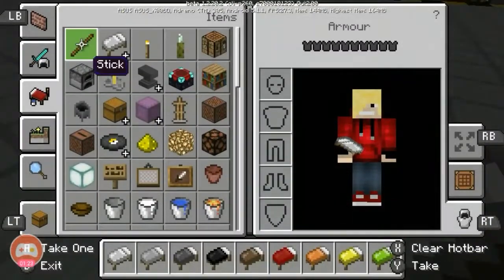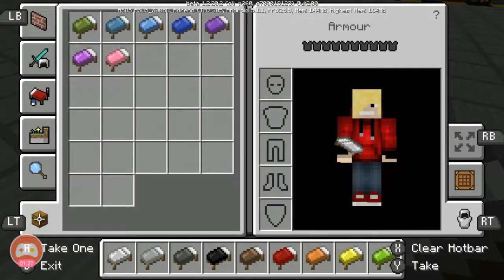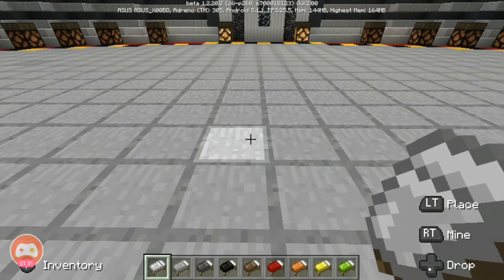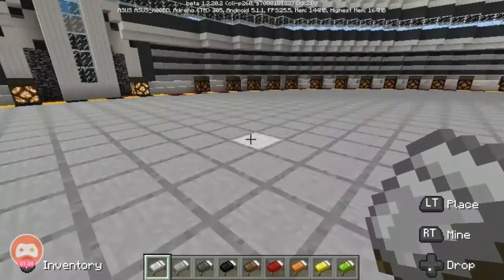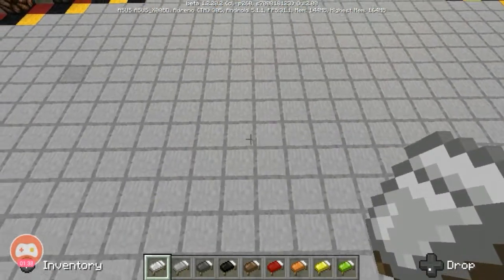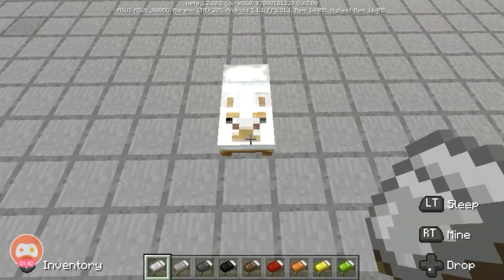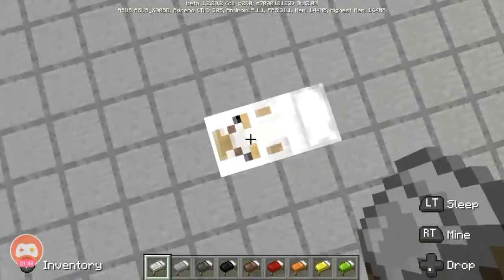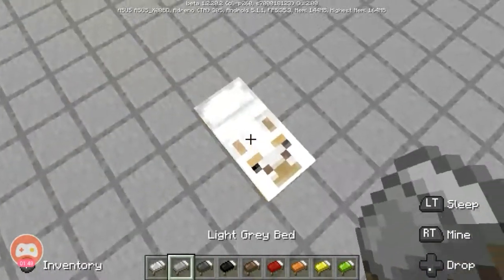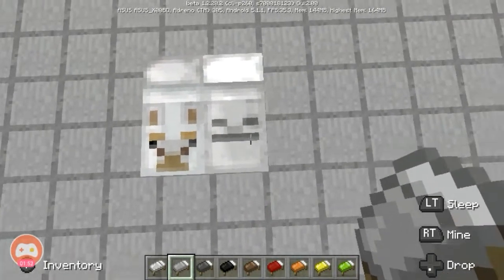I'm going to check the total number of beds. With 9 plus 8 plus 8, I think we have a total of 19 mobs, but I'm not quite sure. Let's check the first bed — the white bed — which is the llama bed. It has the texture of the white llama. The light gray bed is the skeleton bed.